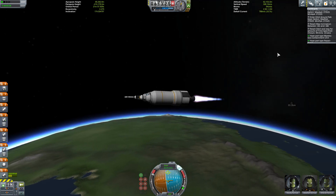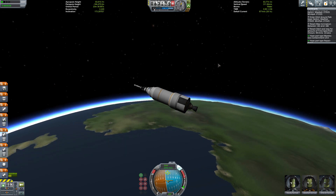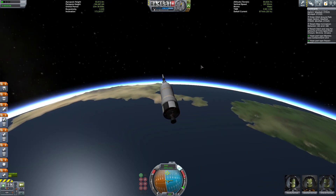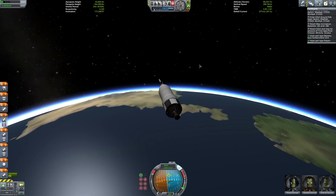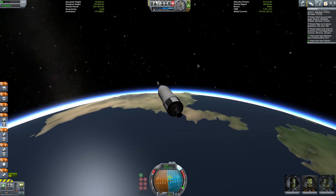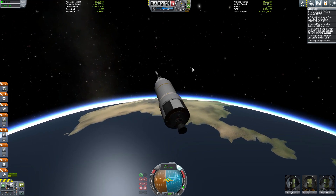We are on a retrograde orbit. I'm actually trying to set this up because we have a strange inclination. If you look at the inclination for the satellite we need to be at, I'm trying to get as close to it as I possibly can. I will have to finish it later with the actual satellite, but for now we are getting pretty close and everything is good.